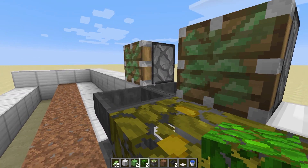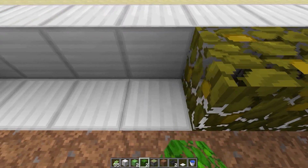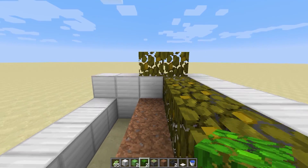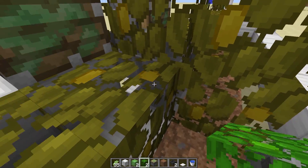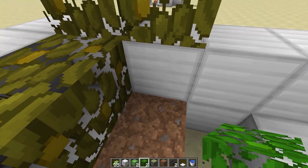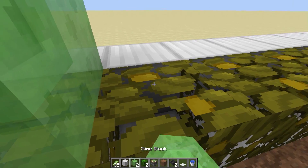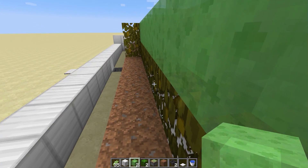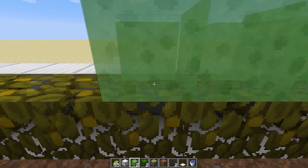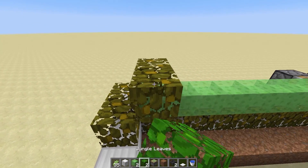We're going to put one layer for now but we'll break that, so we just want to fill in these blocks so nothing's interacting with our sticky pistons as they come out on either side. You can use fences, furnaces, obsidian, melons — any non-movable block that stickies won't move. I like leaves because they fit in with builds and are super easy to collect.